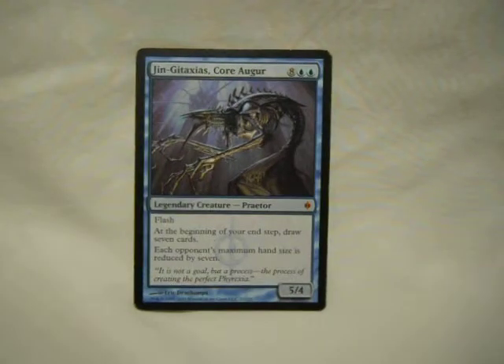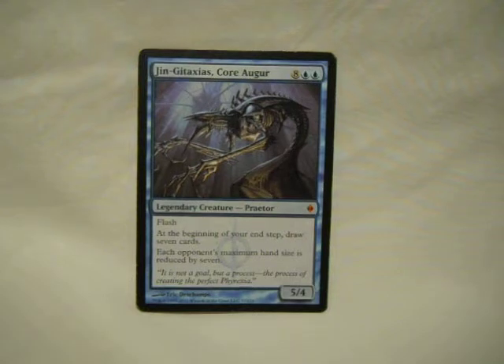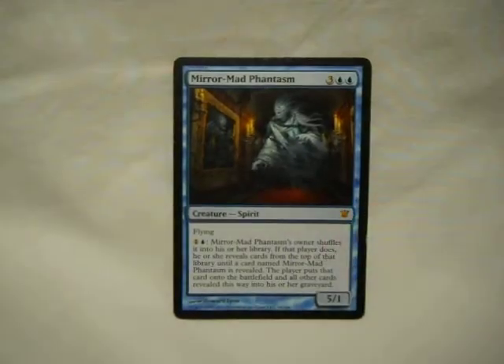For the last few cards — there's only four left. There's Jin Gitaxias. He's one of the more expensive ones, mana-wise and money-wise. He's a 10-drop with flash, and all other opponents get a hand size of zero, and at your end step draw seven. So you draw out, and as long as you don't give yourself infinite total hand size, you'll probably discard a bunch too. Mirror-Mad Phantasm: basically a 5-drop 5/1 flyer who can block. For two colorless and a blue, he puts himself in, you shuffle your library and reveal until you get him, put him out, and everything revealed ahead of him is in your graveyard. If he happens to be the last card, you milled your entire library and you can use a lot of abilities.